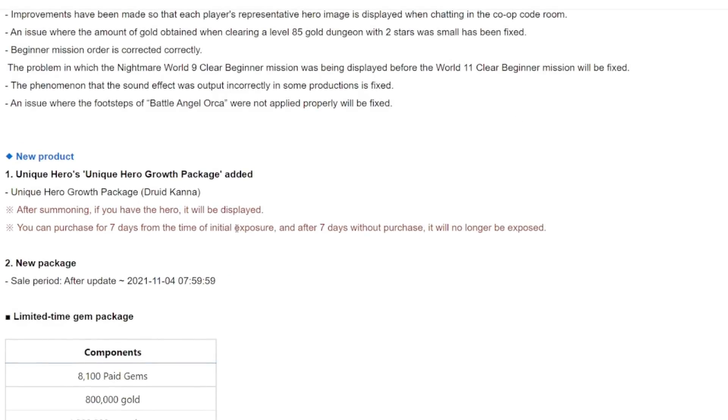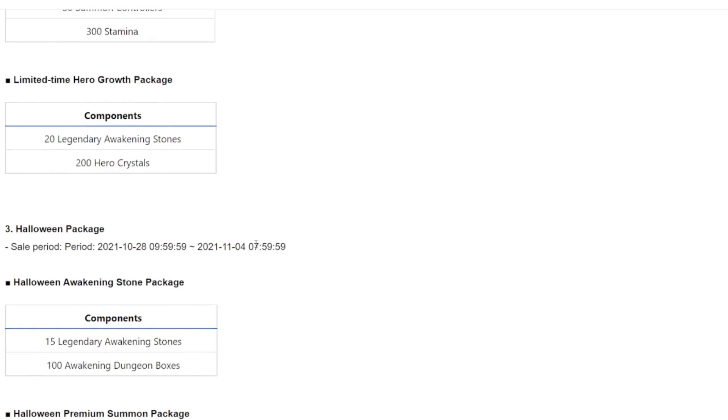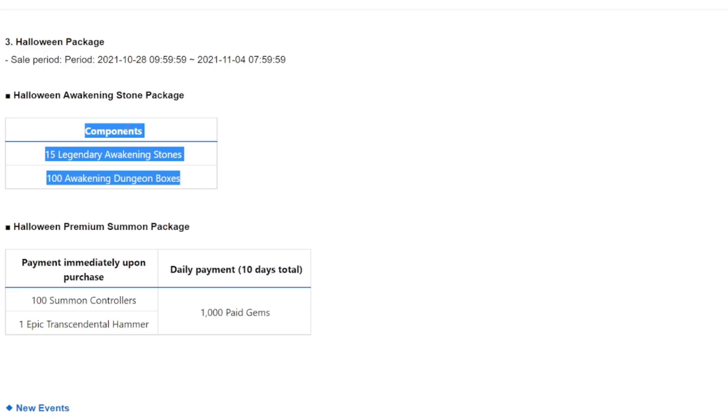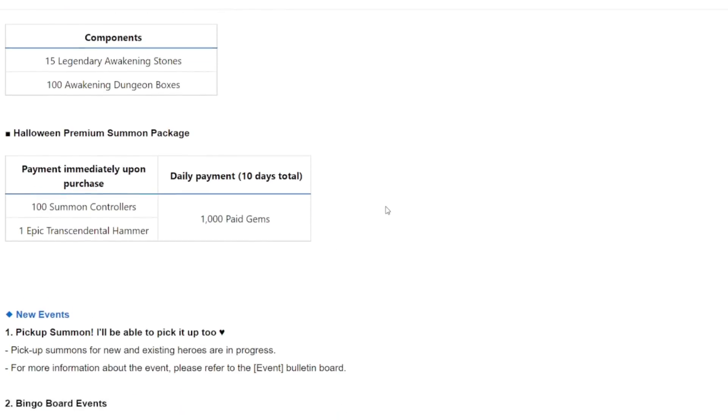For new products: there's a unique hero grow for Kana, new packages including a 1,100 paid gems limited time summoning package and a special discount package. There's a Halloween awakening stone package with 15 legendary awakening stones and 100 awakening dungeon boxes. There's also a Halloween premium summon package with 10,000 paid gems, 100 summon controllers, and one epic limit break hammer — this is probably the more expensive package, but usually very worth it. If it's priced in the 50–60 dollar range, it's quite affordable.